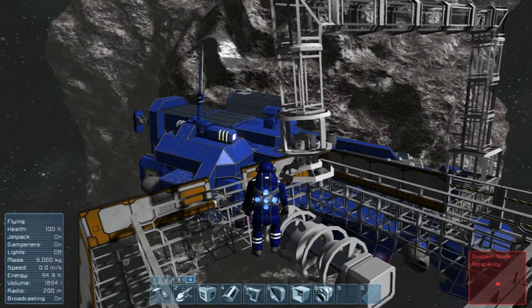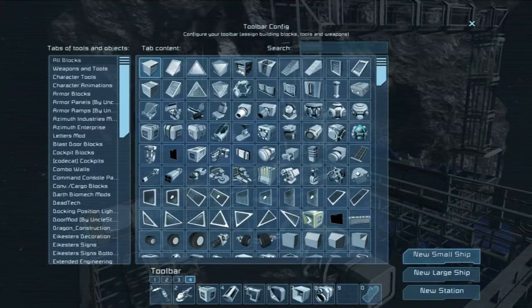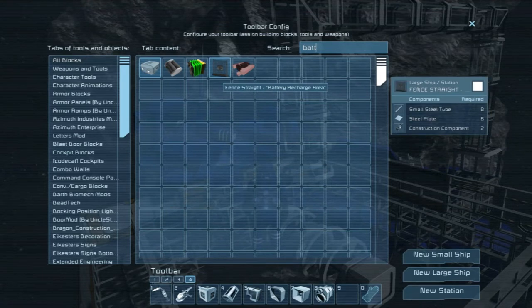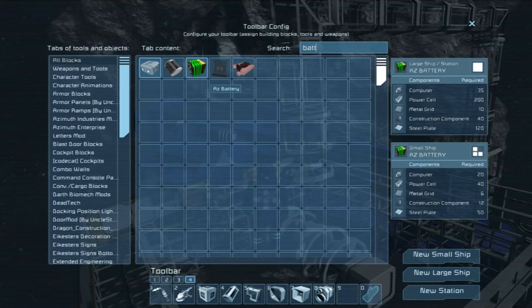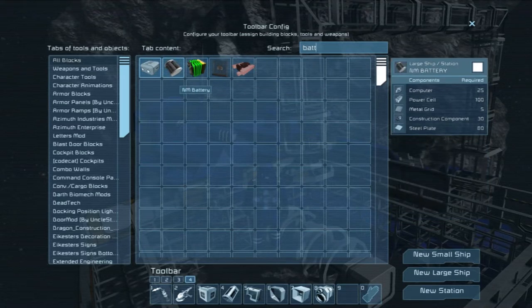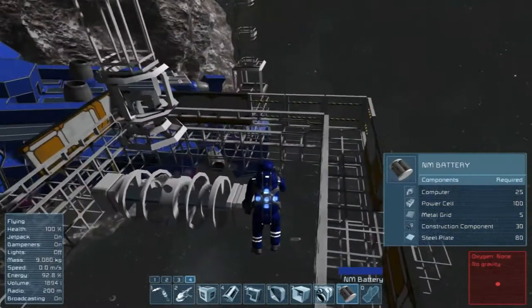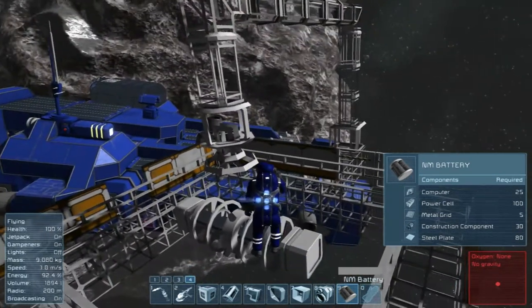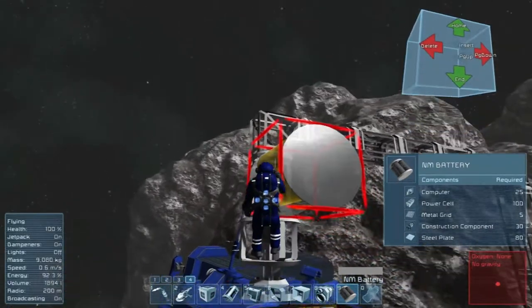I haven't opened my inventory since I started the game. Let's see what batteries we have to work with. Battery recharge area — ooh, that's cool. We have the azimuth batteries and the NASA batteries. I think we're going to keep using these mostly because of their recipes — they're cheaper than the other stuff.